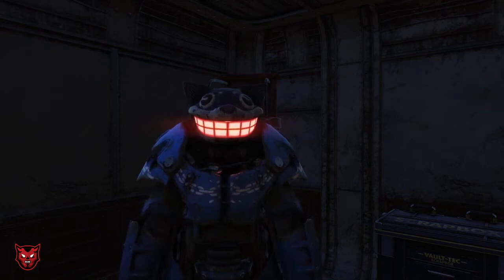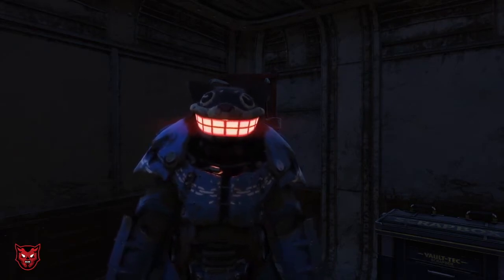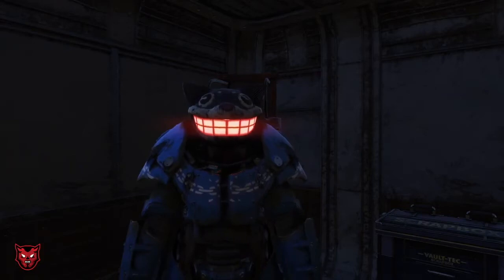Hello. The Mr. Fuzzy Helmet for Power Armor. You are able to change the color of the teeth light because the Mr. Fuzzy Helmet is just a paint skin. So whatever helmet you have on, you're just applying a paint job over that helmet. So if you have the different colored lights for the helmet, it will also change the color of the Mr. Fuzzy Helmet teeth.